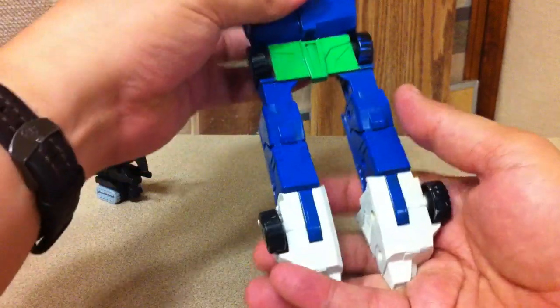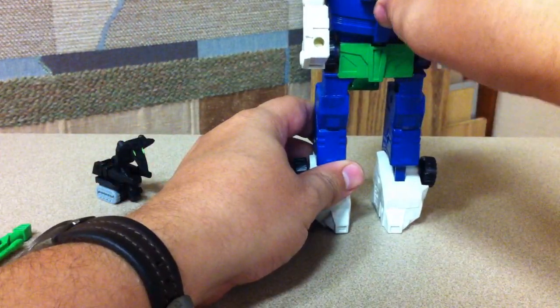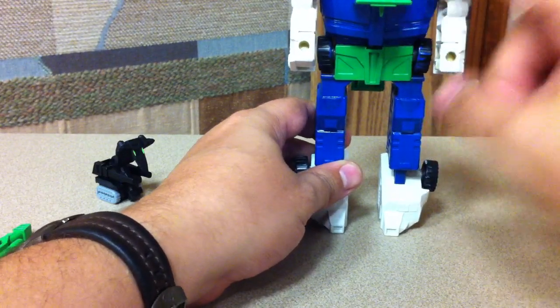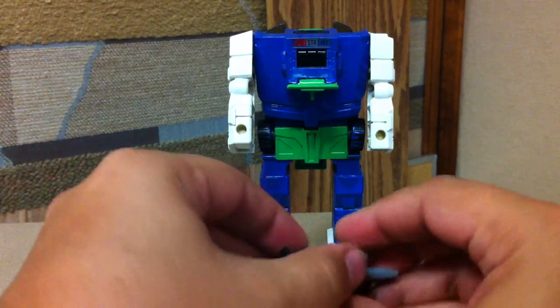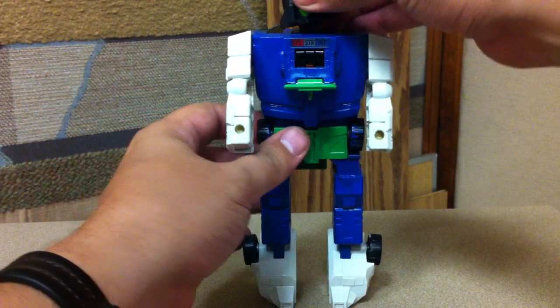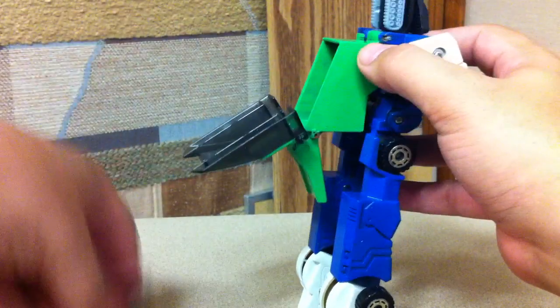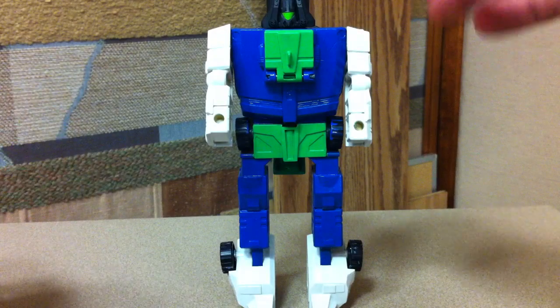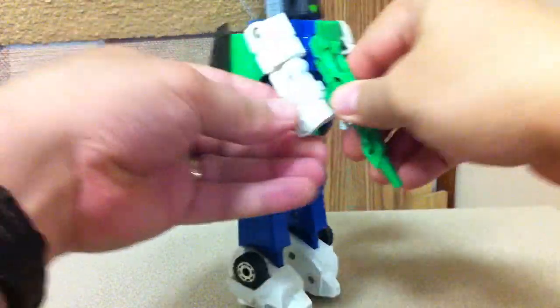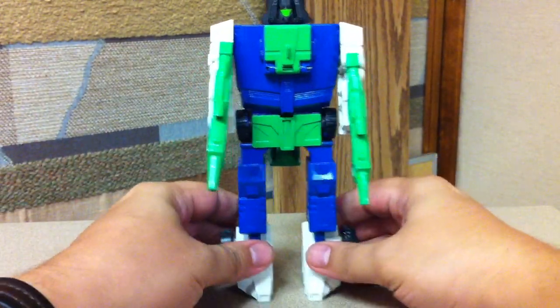We transform him — Chrome Dome is not hard. Just flip his legs down, flip his feet forward, flip this whole section back, flip the arms around. He's still got his speed, strength, and intelligence monitors in there. Transform Toxin by folding the tail and plug him into his new evil transtector body. I usually stick his little double-barrel gun back in the driver's area and plug the guns into his hands.